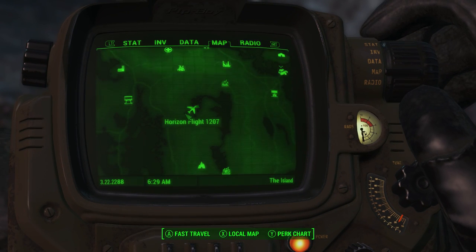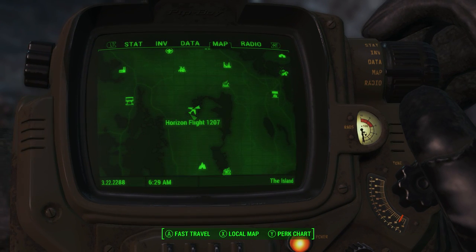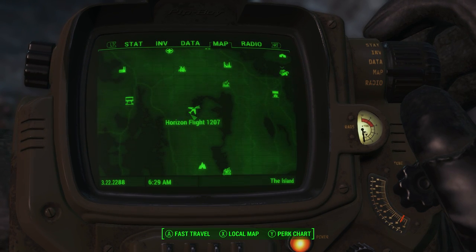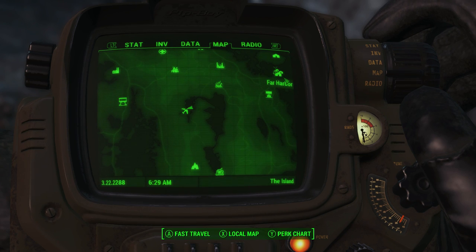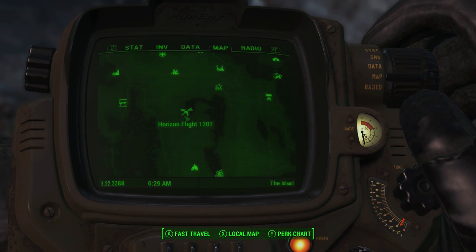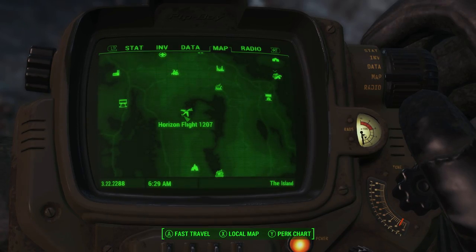On your map, you're gonna want to go to the location called Horizon Flight 1207. Some of you may have the symbol of the plane on your map even if you haven't been here, some of you may not. But it is pretty close to the town of Far Harbor, as you can see, and it should be pretty obvious where exactly it is and how to get there.